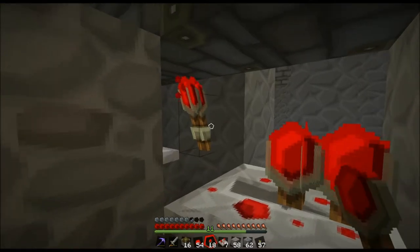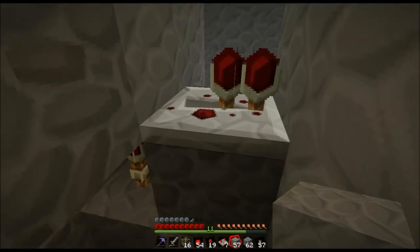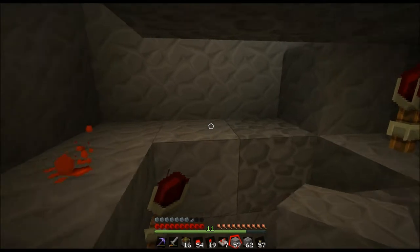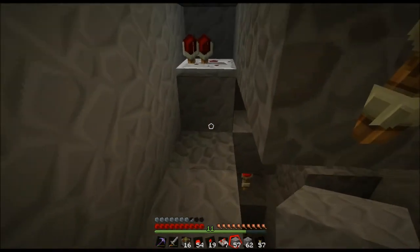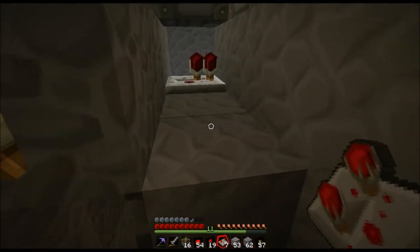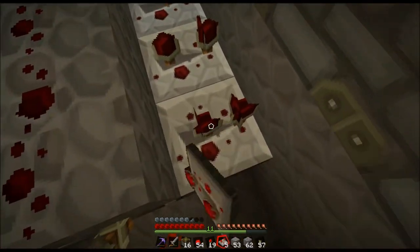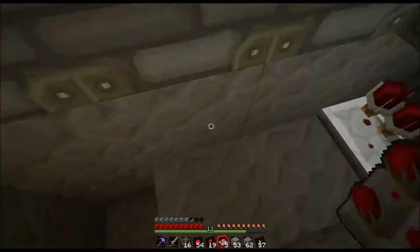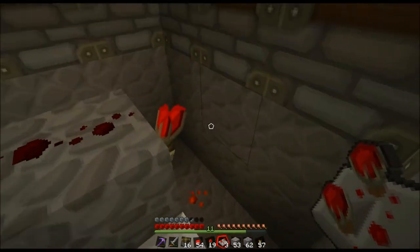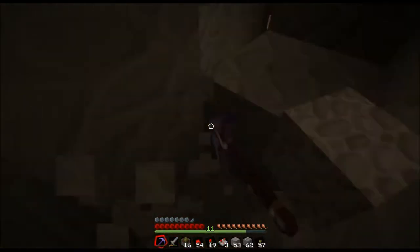Now, redstone will power this block, which will power both of these repeaters, which will then power the corner blocks — that's the hardest one to power. I need to cover up both of these. I set the repeaters to four; I found that was the smoothest setting.